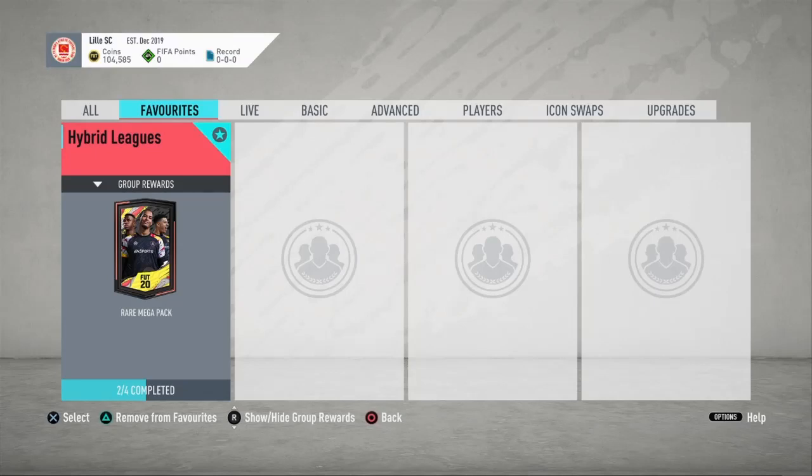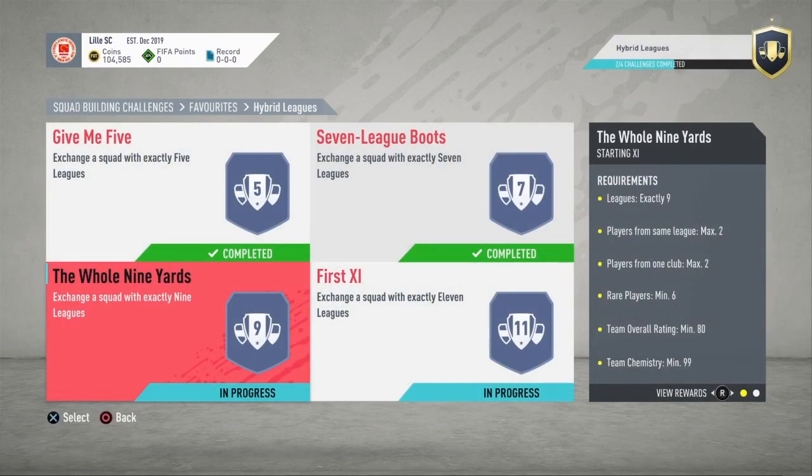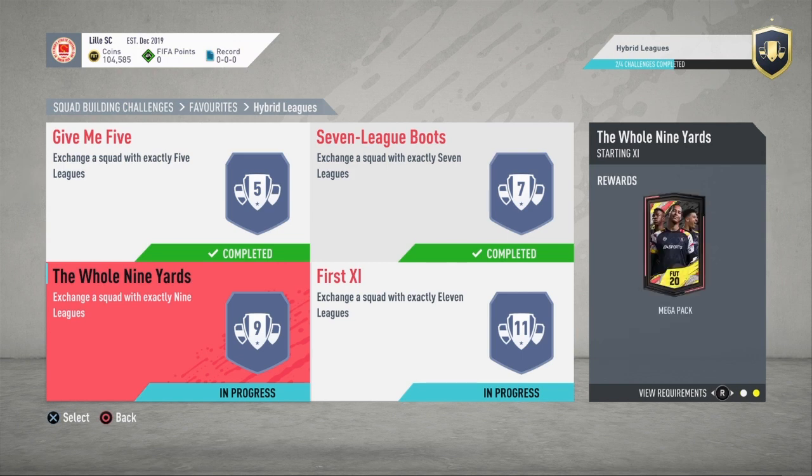What is up guys, it is Skarm, and for today's video I'm going to be completing the Whole Nine Yards SPC from Hybrid Leagues. The reward for completing this SPC is a 35,000 coin pack, also known as a mega pack. This is an updated version of this SPC.